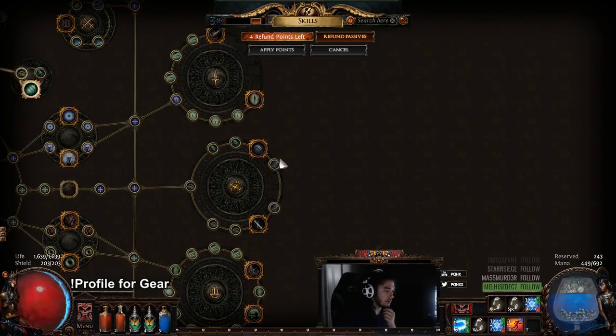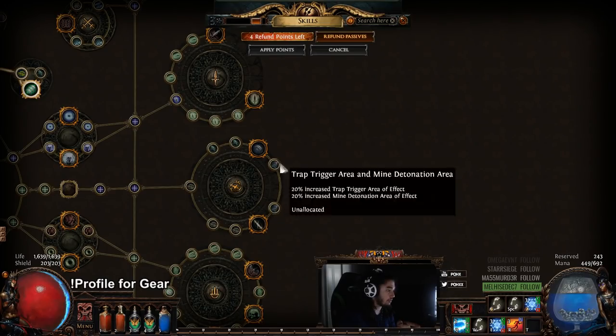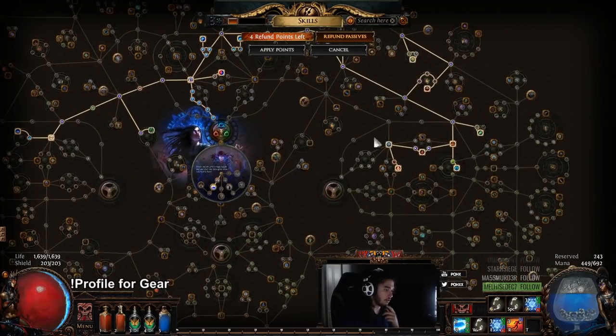And then we'll grab Clever Construction. And these three nodes here — one, two, three — you can see they're 20% trap trigger radius each. So for three of them, that's 20% trigger AoE each, and I can remove a Hair Trigger jewel and get a normal jewel.